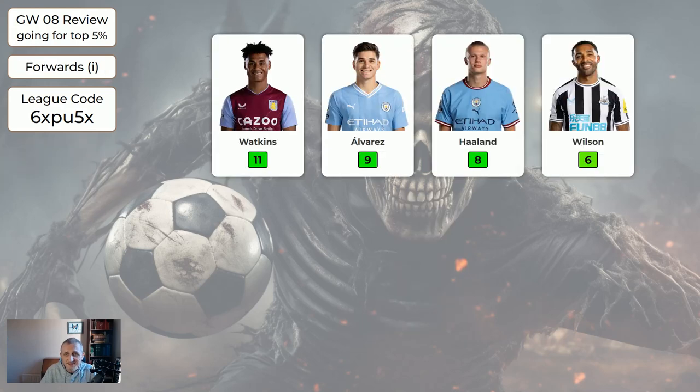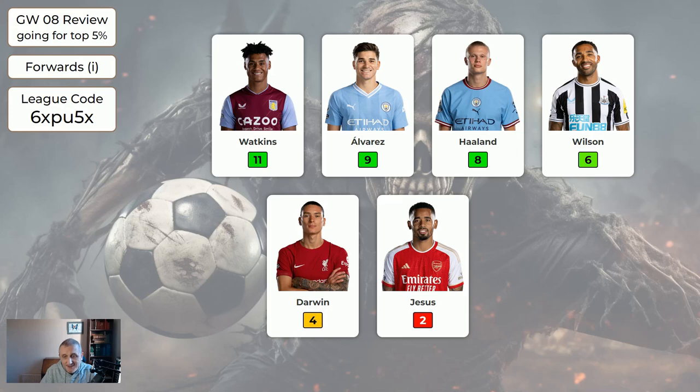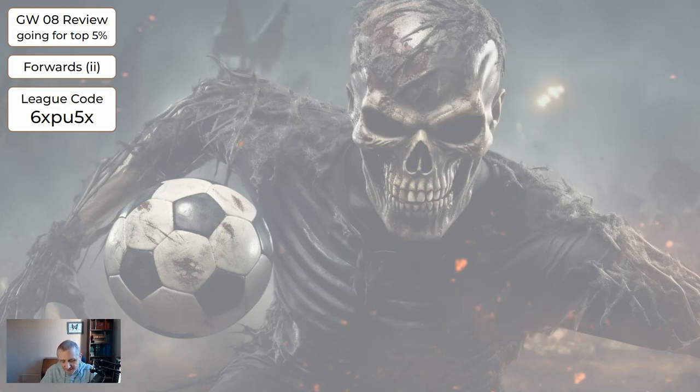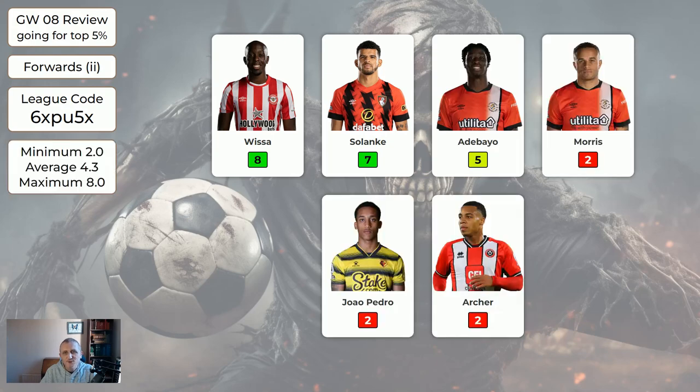Regarding the forwards, the expensive forwards mostly did all right. Darwin — we were expecting him not to start but come on as a sub, and that's what happened. He still managed to get an assist, which was nice. Assuming you would have played one of these, that was an average of six points. And the cheaper forwards got an average of 4.3.